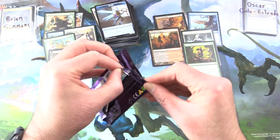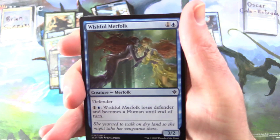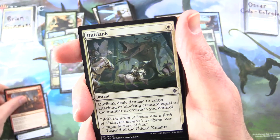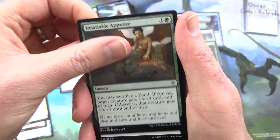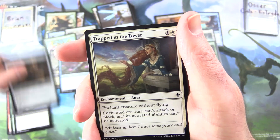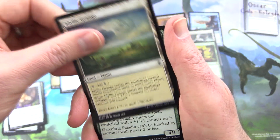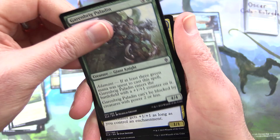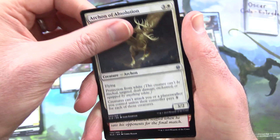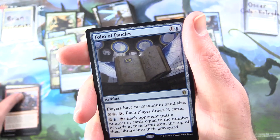Still possible to beat that, Oscar — fingers crossed for you. We have Wishful Merfolk, Seven Dwarves, Outflank, Insatiable Appetite, Memory Theft, Gingerbrute — there he is again, running away from the gingerbread house no doubt — Trapped in the Tower, Golden Egg, Idyllic Grange, Garenbrig Paladin. And Uncommons: Shining Armor, Archon of Absolution, Redcap Melee — got the goblins up to mischief there.